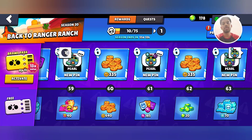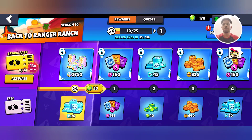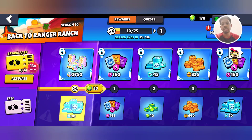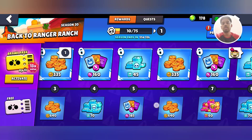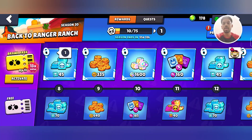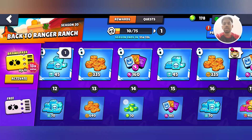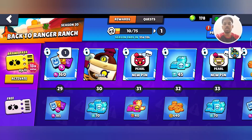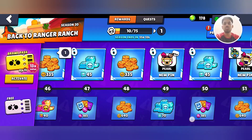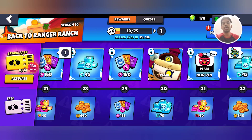Now let's discuss all the rewards you get if you activate the Brawl Pass. The extra paid rewards include 2750 bling on the first tier, then 1600 more bling on the 10th tier. You also get 720 credits, 5695 coins, and 2400 power points.